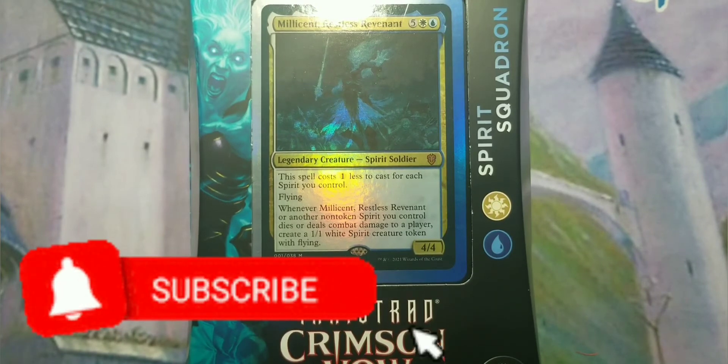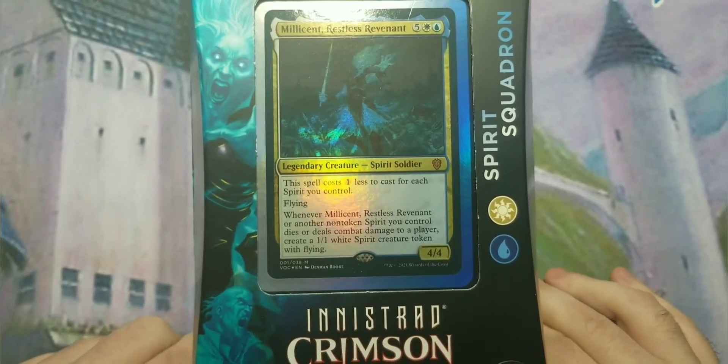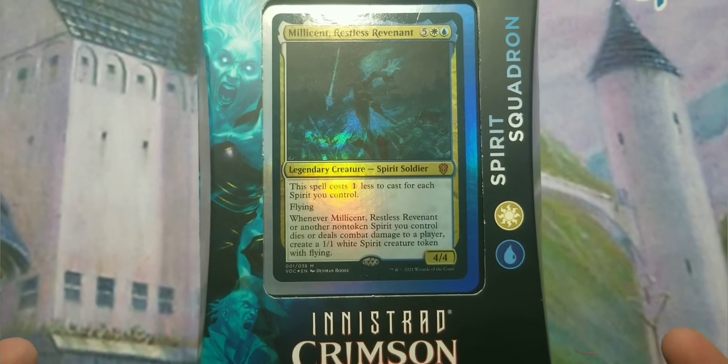What is up everybody, this is your boy Blue here at Blue Bears Games. We're bringing you another unboxing and upgrade guide for a Commander pre-con from Wizards of the Coast. This week we're doing the Innistrad Crimson Vow Spirit Squadron — or, as some might remember from back in the day, like the WWF's Spirit Squad. We're going to open this box up and see what's inside.